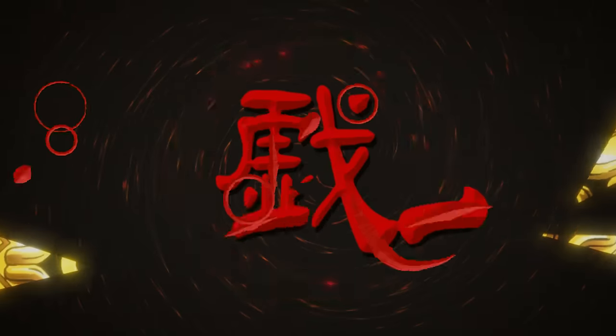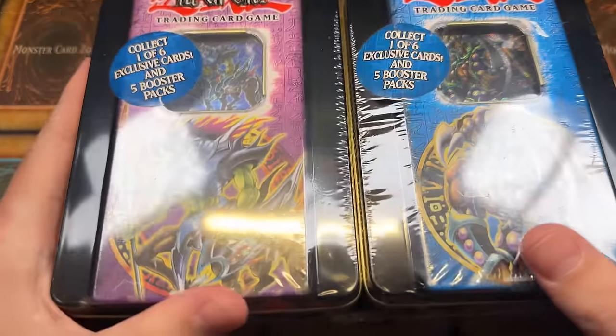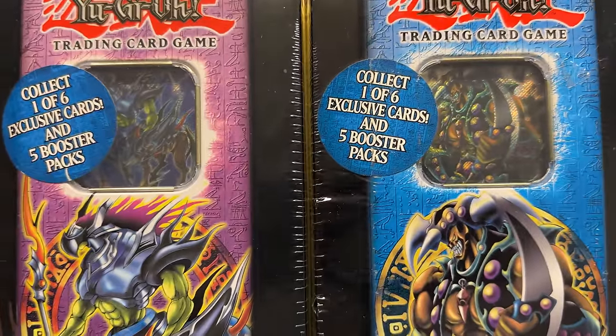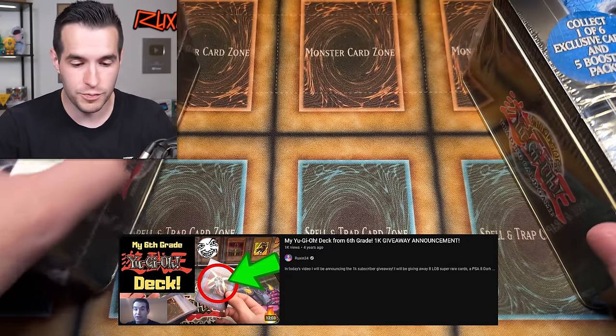In today's video, we're opening not one 2005 old school vintage Yu-Gi-Oh tin, but how about two? We are back with two classic old school tins. We've got Zexion Universe and Vorse Raider. Vorse Raider is one of my favorites of all time. I had Vorse Raider in my deck as a kid. You can go check out the sixth grade Yu-Gi-Oh deck if you guys have not seen it. It was pretty awesome.